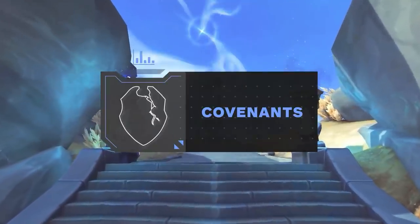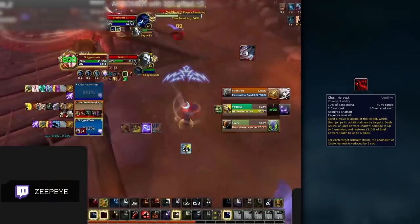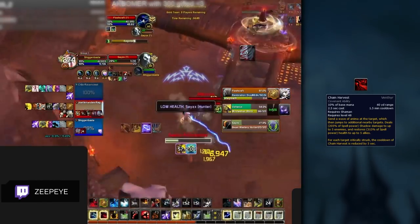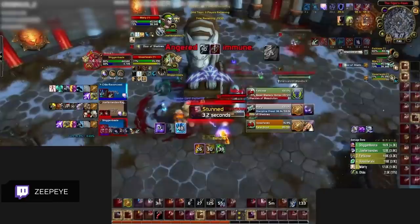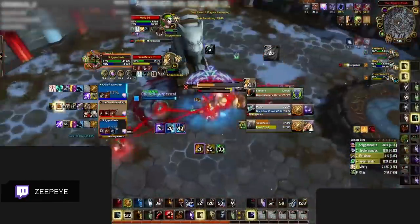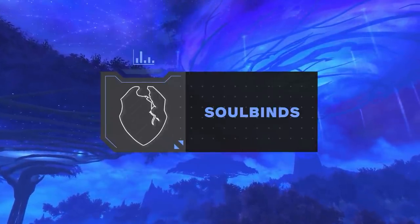The best covenant pick, which many of you will probably know, is Venthyr, due to the immense power of Chain Harvest. This covenant works superbly with Enhancement Shamans as your Maelstrom works with it, allowing instant Chain Harvest casts dealing an incredible amount of burst damage. It can also be used as a lifesaver cooldown due to the massive healing effect, and gaining Door of Shadows provides extra mobility to connect to targets or kite away.